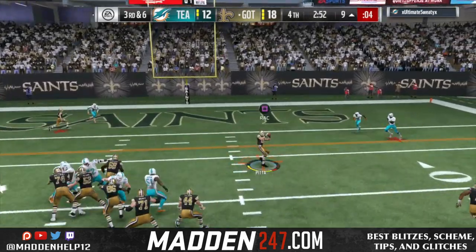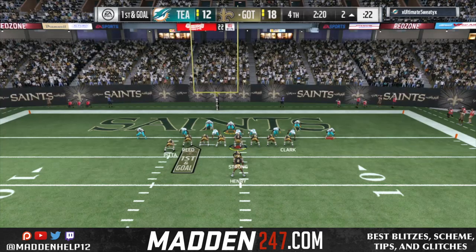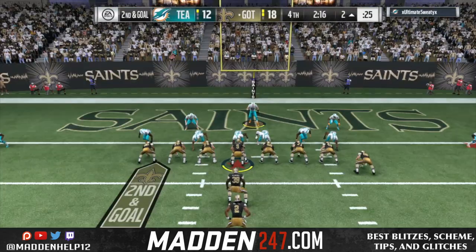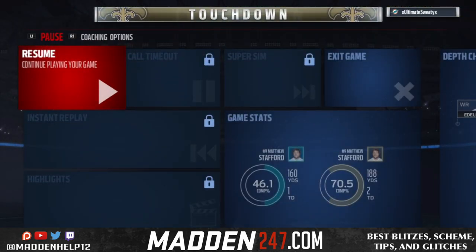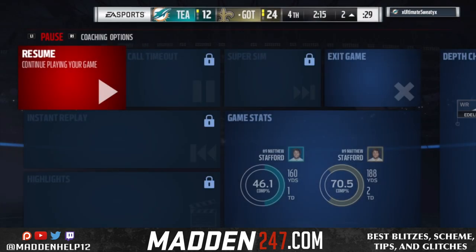We try to throw the quick route and he tries to jump it and hit triangle — if I would have thrown it, he would have picked it. But we throw it to triangle for a wide open play that gets us down to the one yard line. Trying to run the power doesn't work, but we get in with the QB sneak, which causes him to quit in the fourth quarter with two fifteen left, and we get the victory.